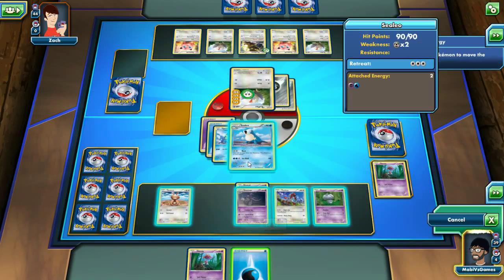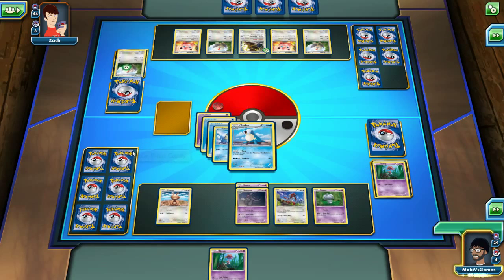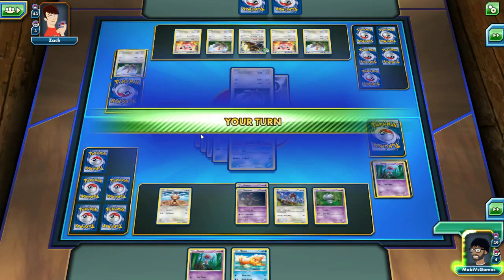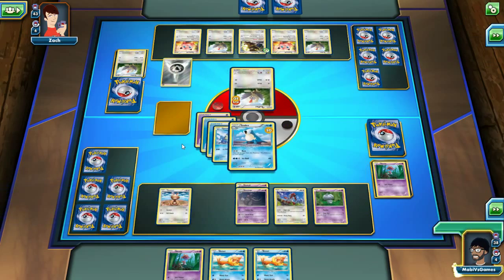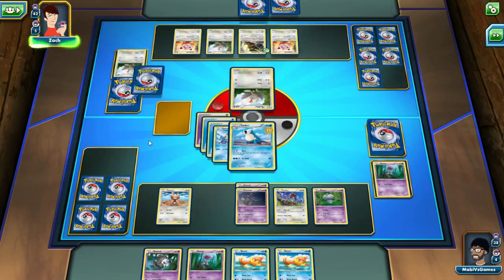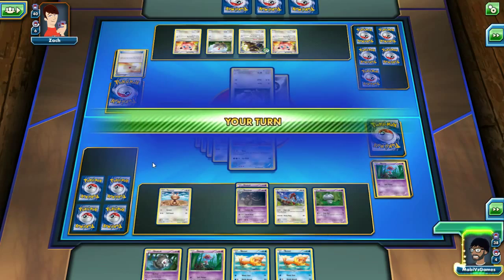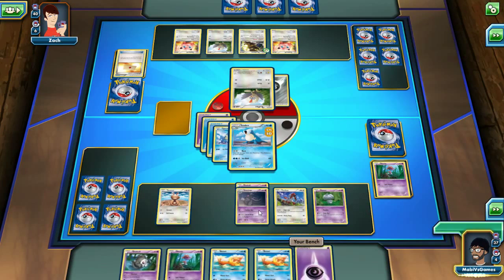All right, next turn we can ice ball. We might as well spit poison again - it's not gonna make a difference. Swinub - knock him out! All right, let's do this. Professor's Letter is awesome. Another Swinub - rather not put it down. All right buddy, take an Ice Ball - Ice Bolt, Ice Ball. Buziel. Yeah, this is probably one of the weakest decks. What do you guys think? The major Pokemon just don't seem that insane.